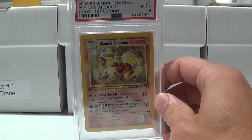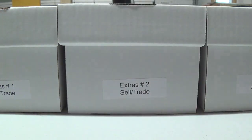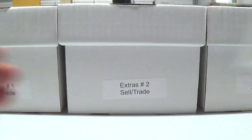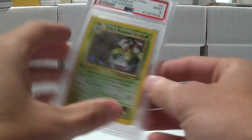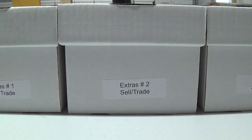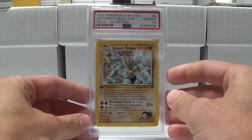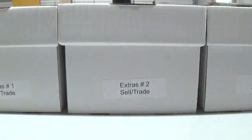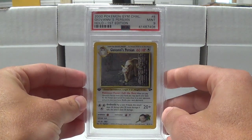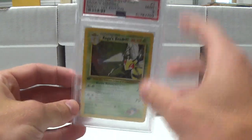We'll start off with the first edition Gym Challenge cards. We've got the RK9 Mint 9, Charizard Mint 9, Ninetales Mint 9, Venusaur Mint 9, Gyarados Mint 9. Got Machamp with the 10 — I think I do have one extra of him at a 10. Nidoking 10, Persian 9.